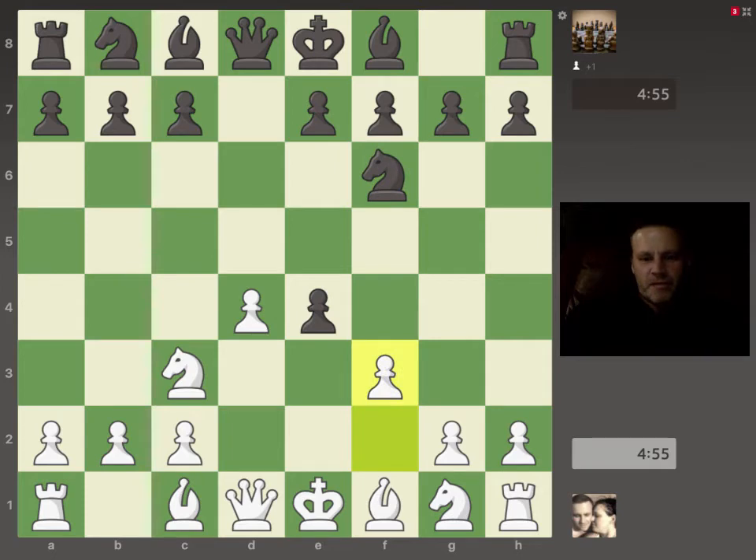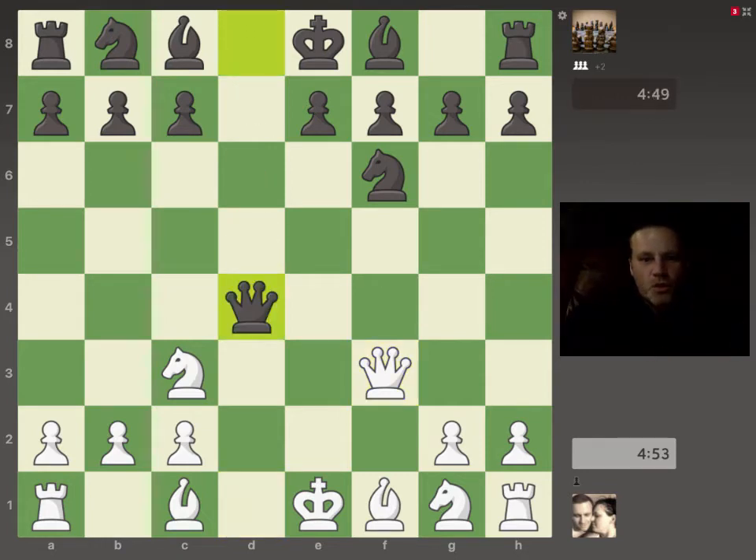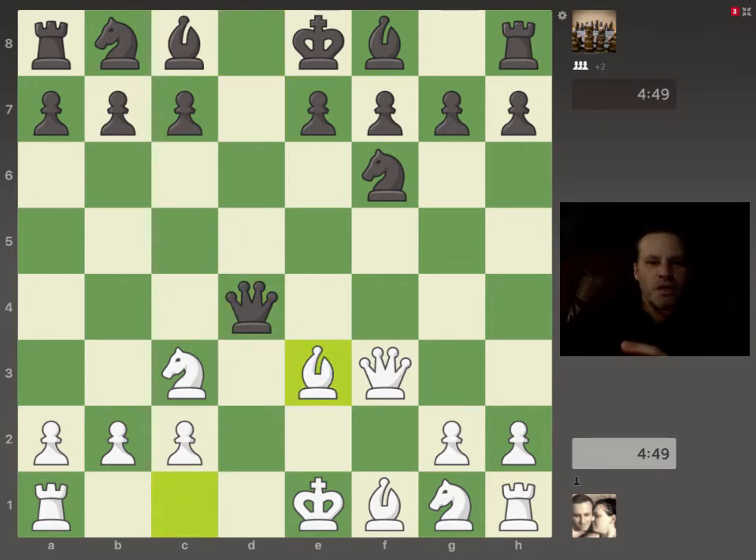Next we play f3 and offer another pawn. Black accepts and then Queen recaptures. So far so good. Queen takes the hanging pawn on d4, which we're happy about, and then Bishop to e3 attacking the Queen.